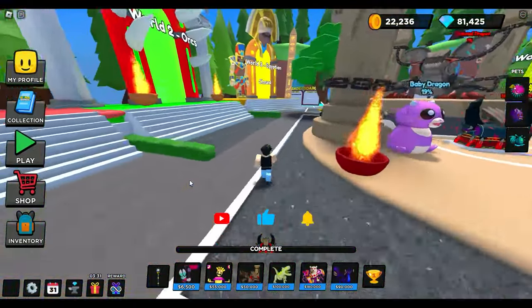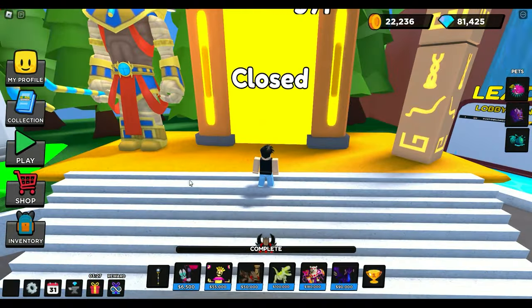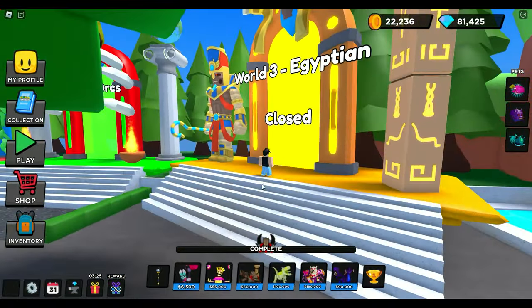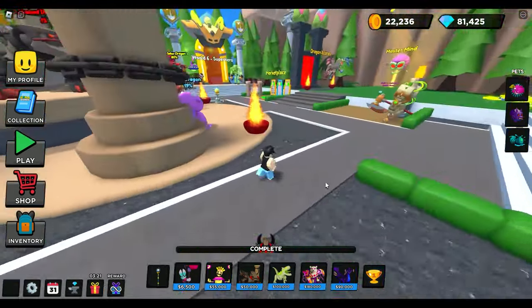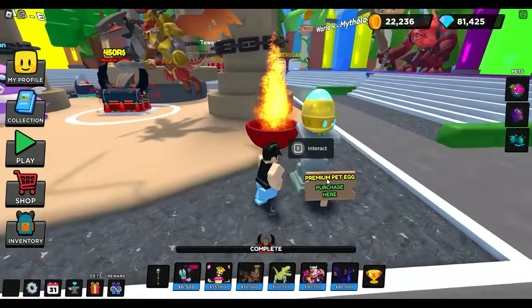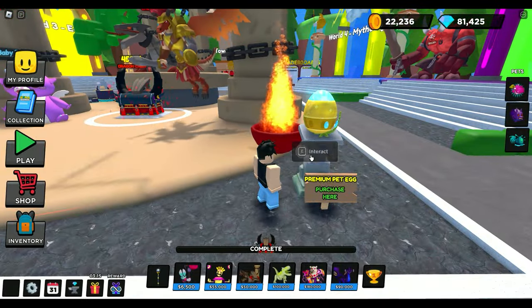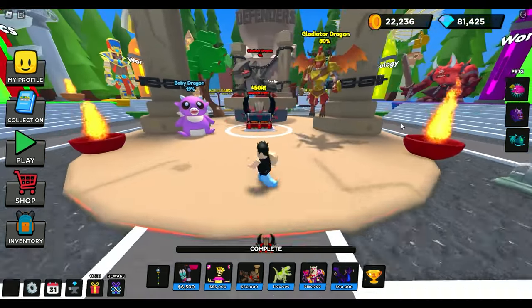Before we get down to what we need to do, I want to make sure everyone knows that World 3 Egyptian is closed. Maybe you noticed that when you tried playing the Easter event, but just a heads up — don't go through there. It's just going to teleport you back to right where you originally were. Also, these premium pet eggs — I don't know exactly what you get, but you have to use Robux for them. Don't do it. Don't waste your Robux on that.